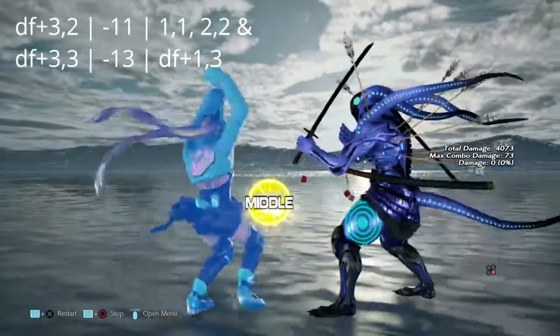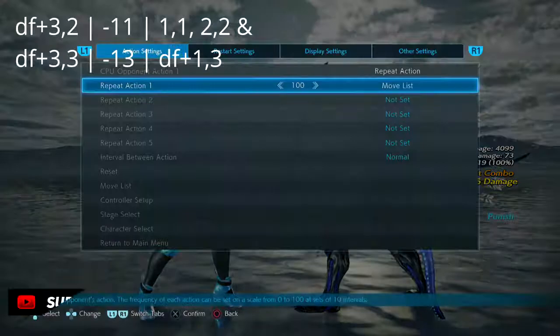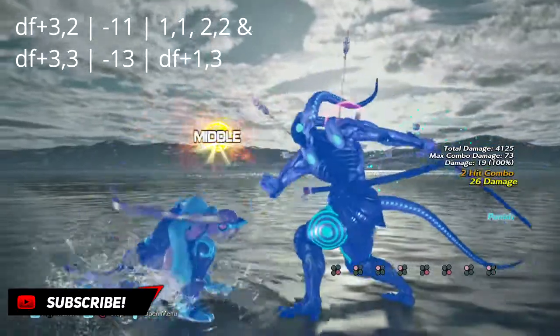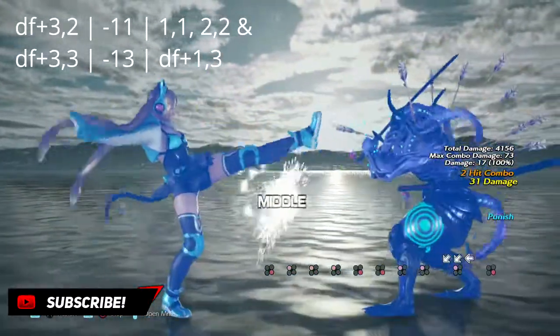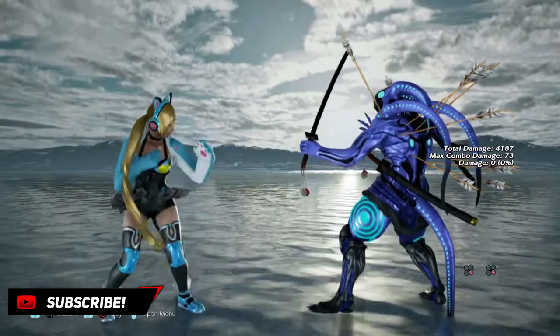Up next, ladies and gentlemen, we have a particular string: down 4,3 into 2 and then down 4,3 into 3. The 3 into 2 is negative 11; the 3 into 3 is negative 13. Just to be on the safe side, you can probably get a 1,1 or a 2,2 off of either one of these.